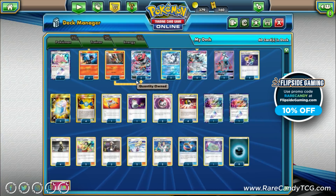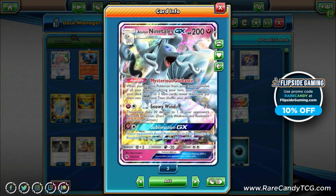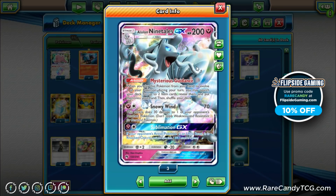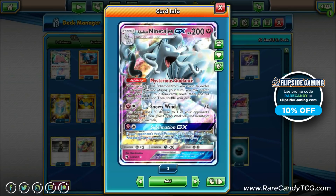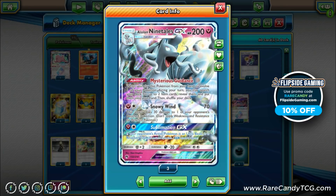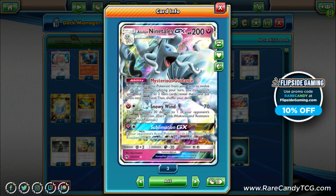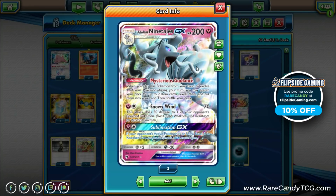The other key support Pokémon is a 2-2 Alolan Ninetales line. Alolan Ninetales GX lets you search your deck for two item cards when you evolve into it — grab Rare Candy to get Incineroar out, or Max Potion in the late game to keep the combo going. We also play some fairy energy for attacking options; Snowy Wind can set up knockouts by sniping, turning some two-hit KOs into one-hit KOs. It won't come up often but gives you a different attacker.